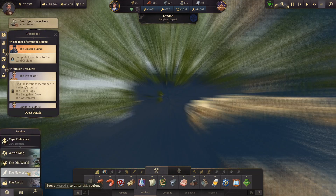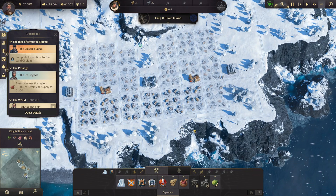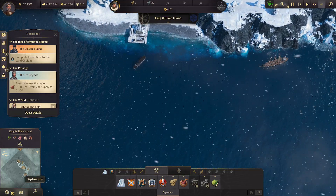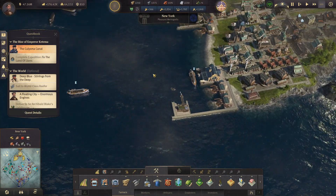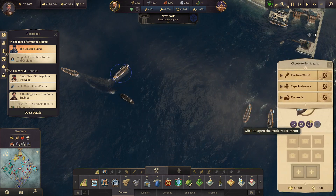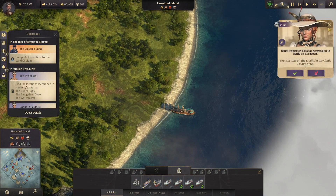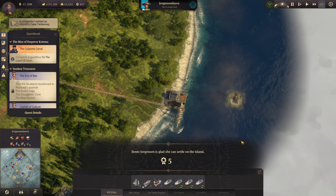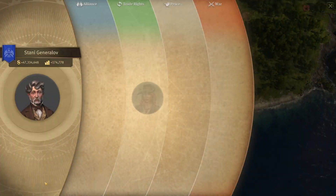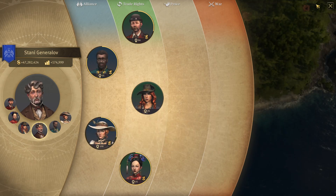I'll get it right eventually, I promise. Let's get some of these people going. I want to send a cargo ship or two up to the Arctic - King William Island. We'll keep this one here for now, let's make a few spares. I do not want the AI settling - that's frustrating, I did not want that to happen. Maybe I can just buy her out.